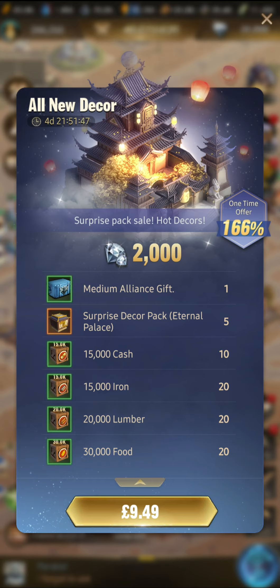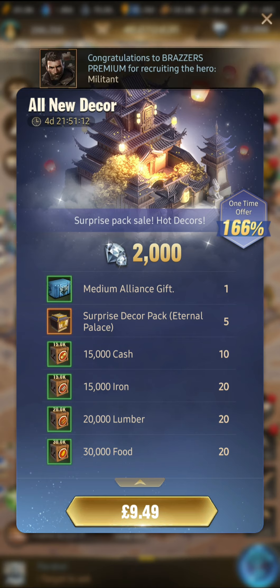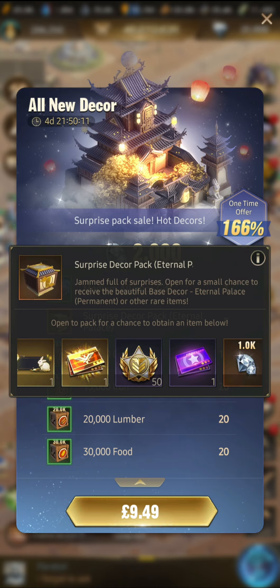The first thing we're going to talk about is the new base skin. You can see in the top right it's available for five days — it has that Asian temple theme with Chinese symbols on top, really cool. I also found someone in the state that already has it, so I'll show you what that looks like. Like other base skins previously, they have these new decor packs giving you five chances to try and pick up the decor pack. The one you want is the permanent skin called Eternal Palace, which gives you some nice attributes for tactical might and tactical resistance.